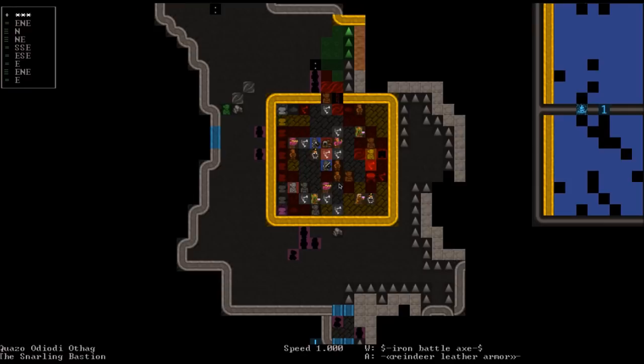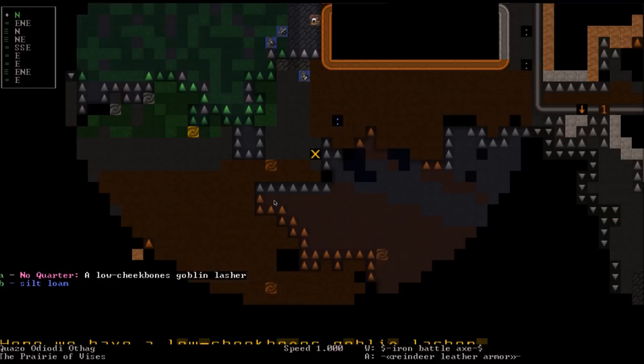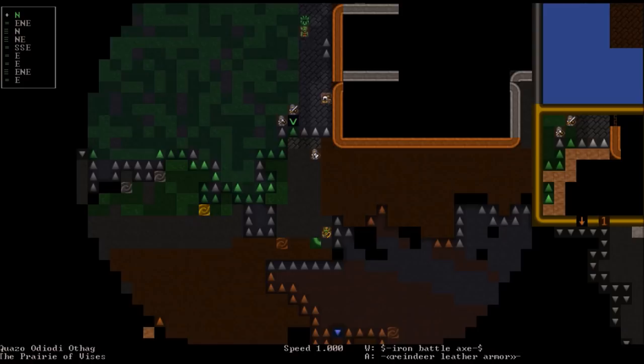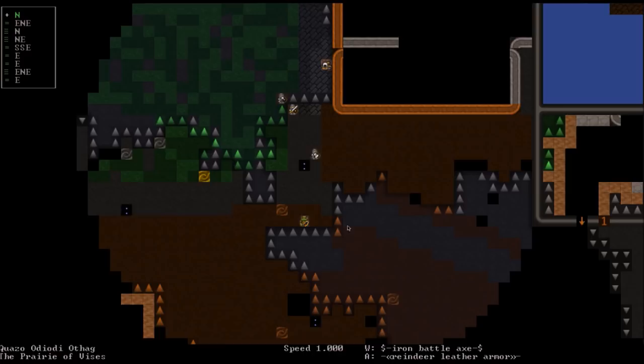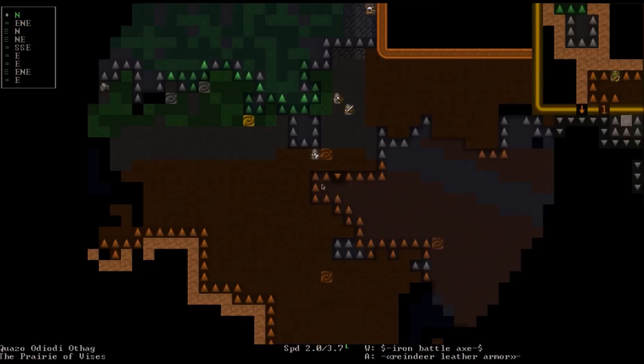As we're walking out, we spot a low-cheekbones goblin lasher marked 'No Quarter' — meaning they won't yield no matter what. Perfect time to show off combat. We walk up to the goblin. He's running away, so we hit Shift-S to sprint and give chase. He went downstairs down a ramp. We switch back to walk mode and press period to pass one instant of time. Then press Shift-A to enter combat.